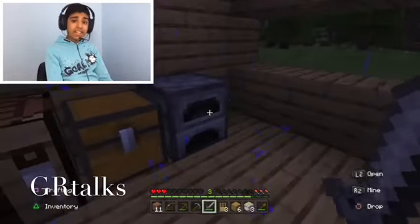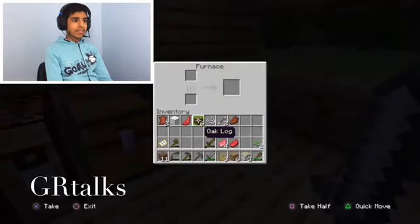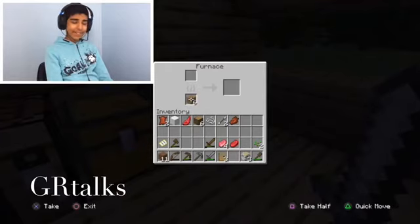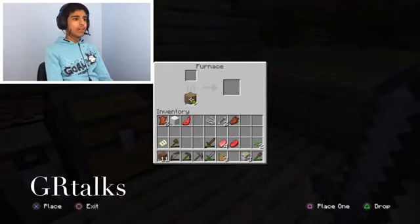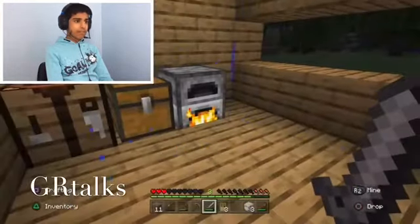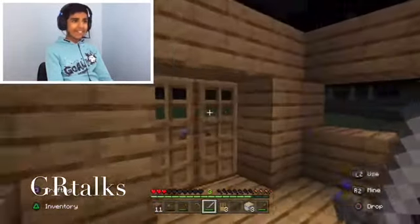I'm going to have to make some charcoal right now. All you need to do is put some fuel in — you can use wood as fuel. I'm going to put my oak planks in as fuel and put the oak logs in the top slot. See, it fires up — that makes torches, so I can actually see around here.